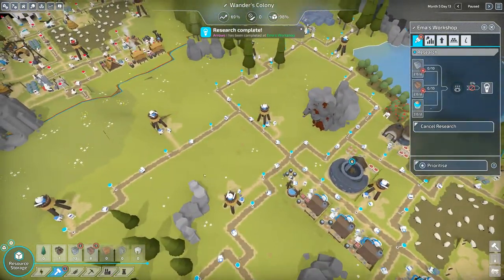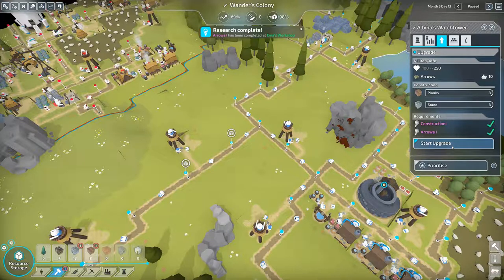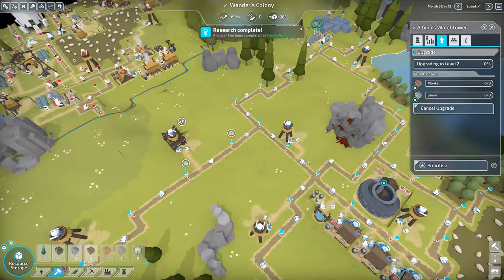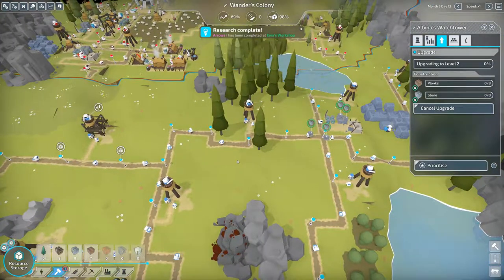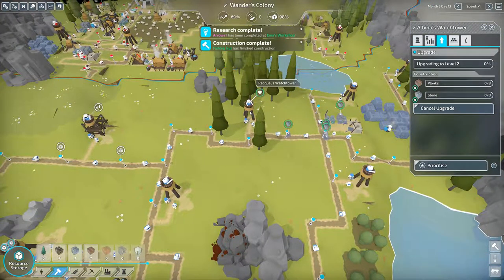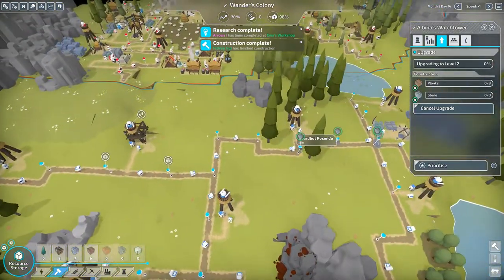Let's try one of these frontline guys — let's upgrade them. Here we go. There's a bunch of stone, and we actually have a lot of stone. Do we have lots of planks? We do. Maybe I'll do two of them.